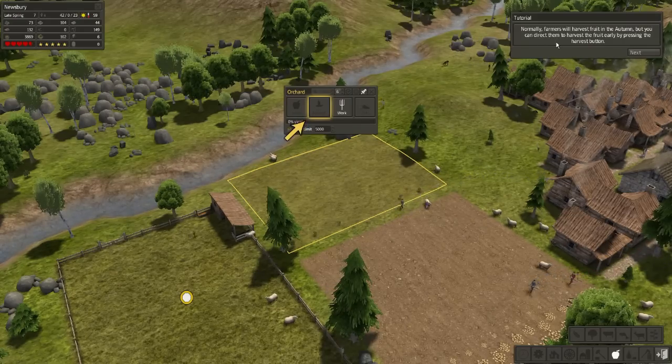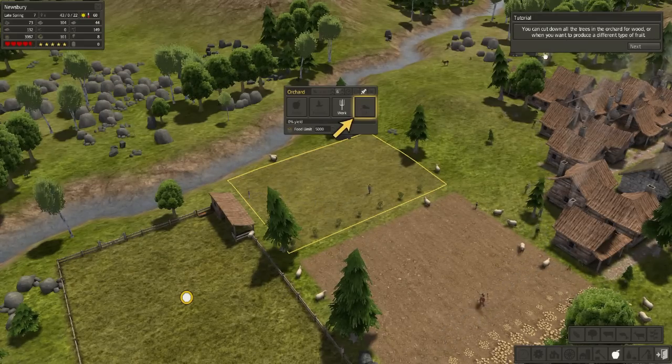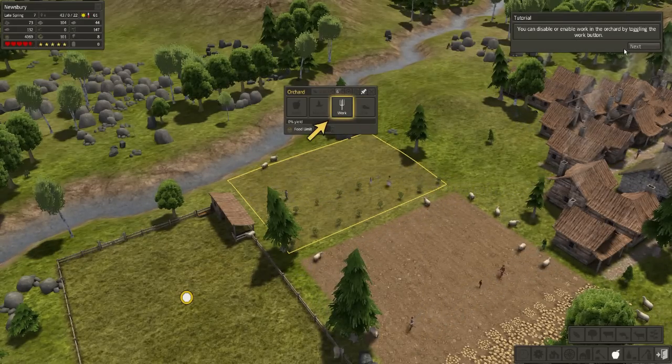Normally farmers will harvest fruit in the autumn, but you can direct them to harvest the fruit early by pressing the harvest button. You can cut down all the trees in the orchard for wood, or when you want to produce a different type of fruit. You can disable or enable work in the orchard by toggling the work button.